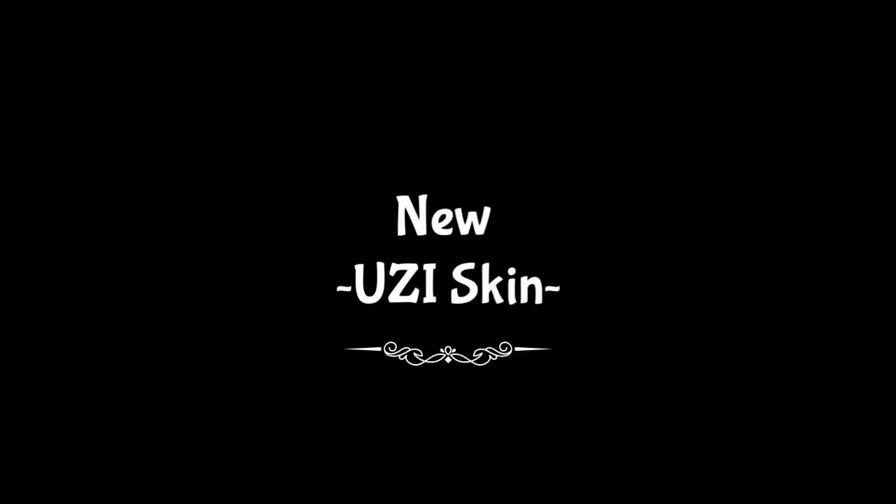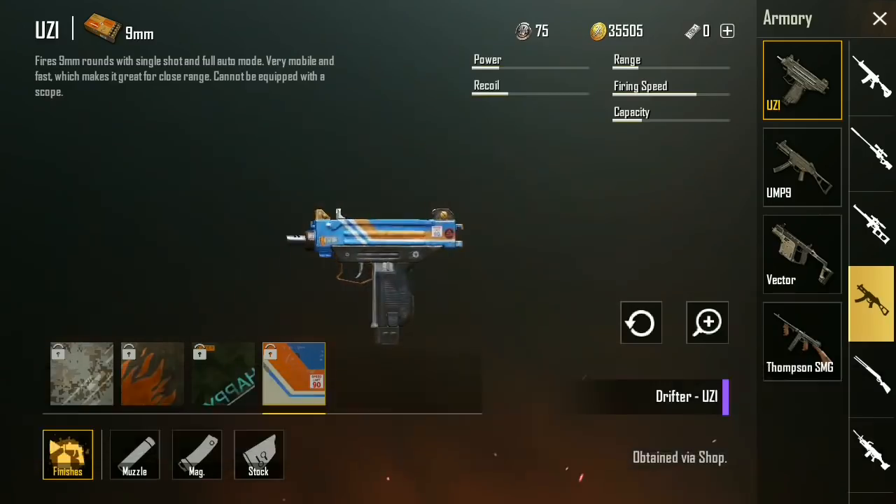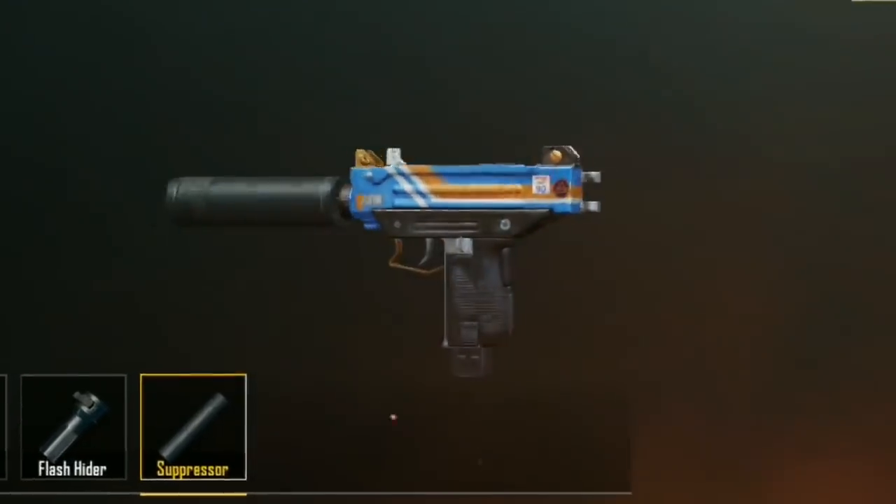You can see these skins are certainly Halloween themed, but I think they look pretty awesome. This is the exception — the Drifter skin. The Drifter skin has actually been available for a number of other weapons up until now, but not the Uzi. So now you get it there.